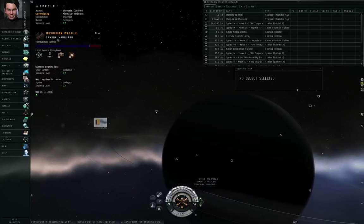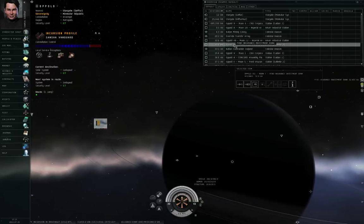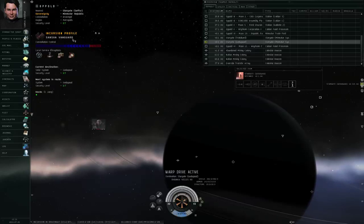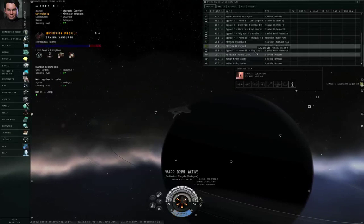Part of the incursion profile will say Sansha Staging, Sansha Vanguard, Sansha Headquarters, and so on. That indicates the general difficulty level of the sites you find in that system.